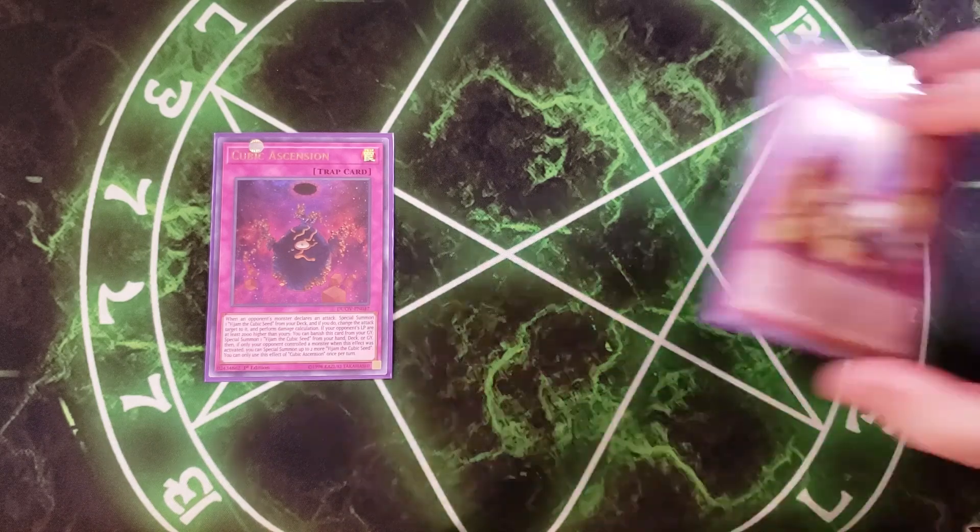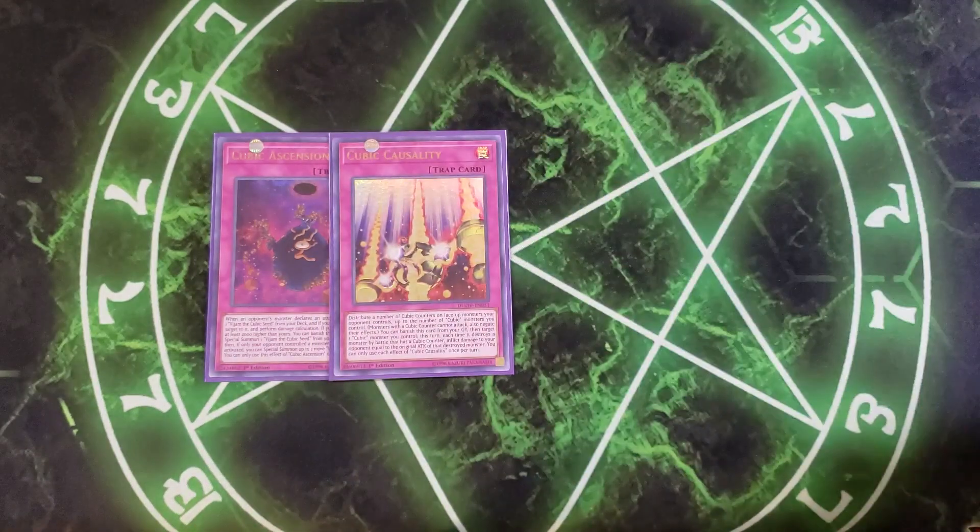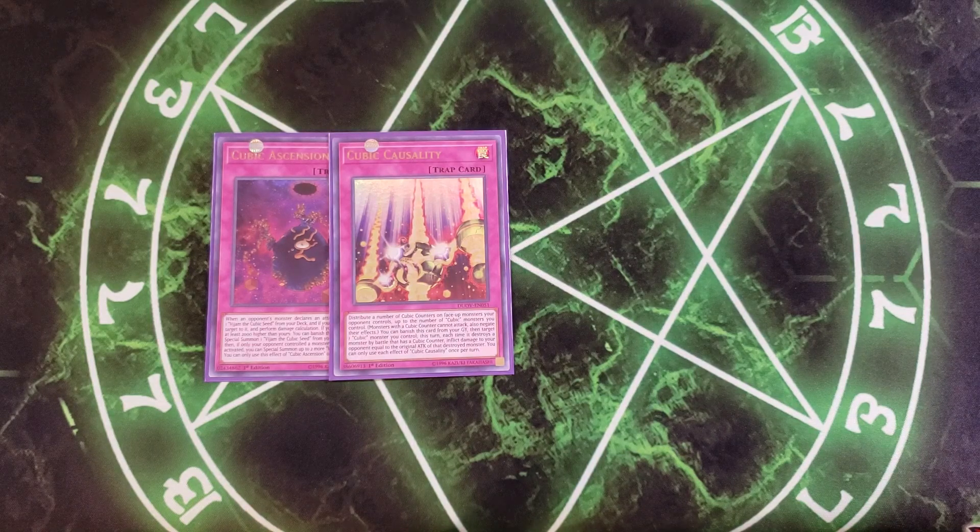We then play a single copy of Cubic Casualty. This card is a good one-off because it has the ability to distribute Cubic counters on face-up monsters your opponent controls, up to the number of Cubic monsters you control. Monsters with Cubic counters cannot attack and have their effects negated. You can also banish this card from the graveyard to target one Cubic monster you control — this turn, each time it destroys a monster by battle that has a Cubic counter, you inflict damage equal to that monster's original attack, which can help you go in for OTKs. I did consider dropping this card for another copy of Cubic Ascension, so you guys can try that out.